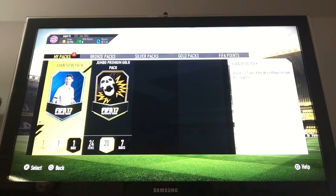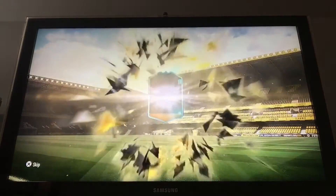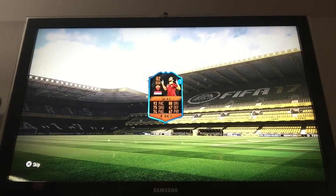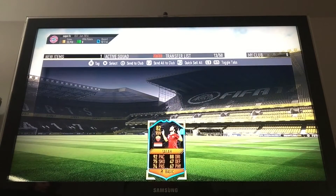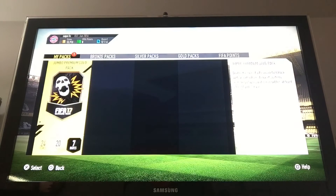Okay, loan team of the week pack — guaranteed in-form in this pack. It's only on loan though, but still, may as well open it, could be good. Now we want Dybala. Oh, it's one of the scare things — the Halloween card! They look sick, with a skeleton cage in the background. It's Salah, 92 pace. Only for a few games, but that is still sick. I was expecting an in-form, and now we actually have one of them.